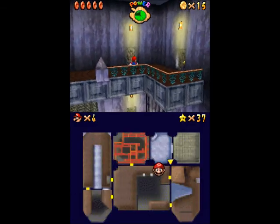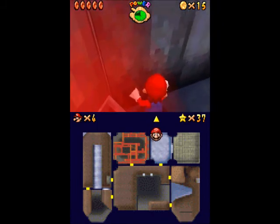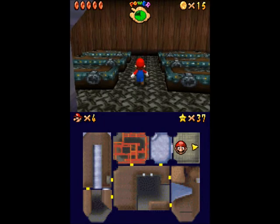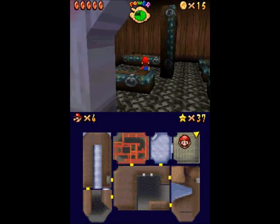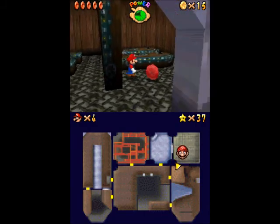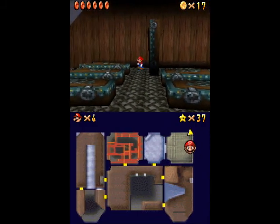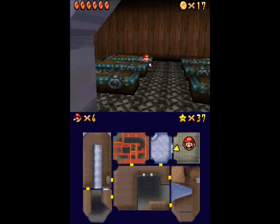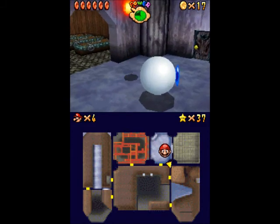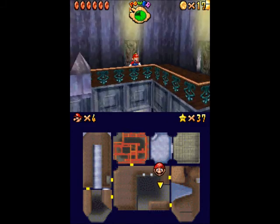So we're going to continue to make our way through. I'm not sure if there are any in this one or not — yeah, there are some under these coffins. Just kind of walk up to some of the coffins — not all of them will raise. Get behind them. They will shake before they fall back down, so you can get injured by them. I believe we have two left.